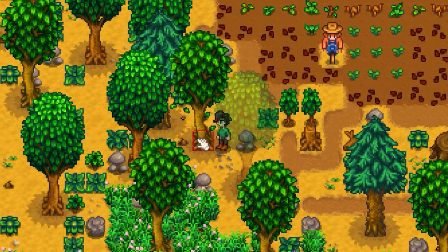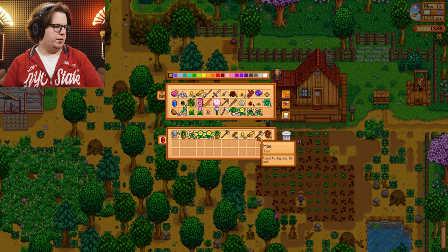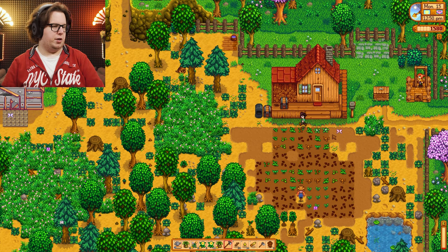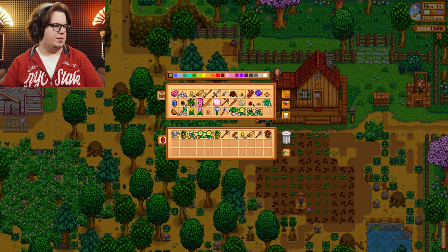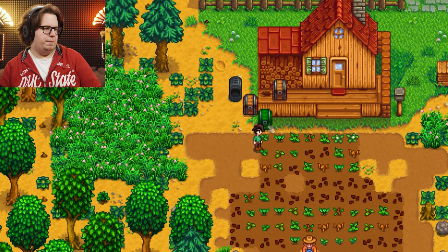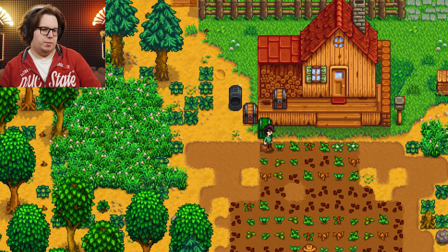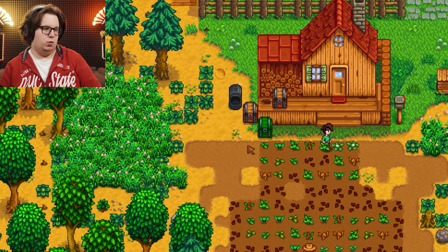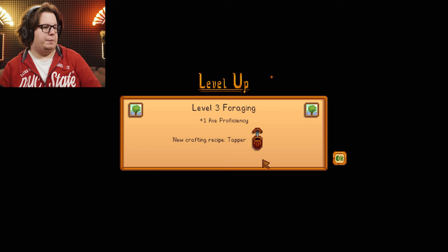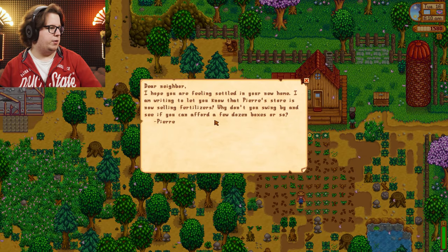I don't know — chop down two trees in hope of getting more wood, but I am out of energy. I could eat something — let me just eat something. Trying to move things reduces my energy because I can't run anymore. New crafting recipe — the Tapper! Wait, the silo is already done? Robin is a quick one — holy crap, she worked the entire night!